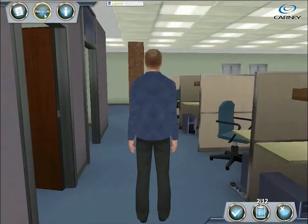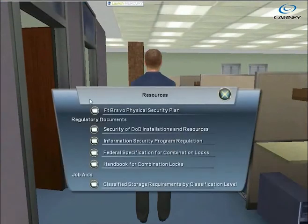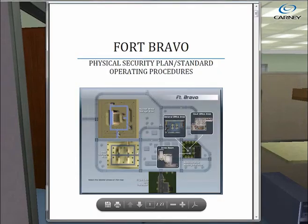Throughout the inspection, players have access to several resources, including Fort Bravo's physical security plan. Players need to use these resources to determine the specific security requirements at Fort Bravo.